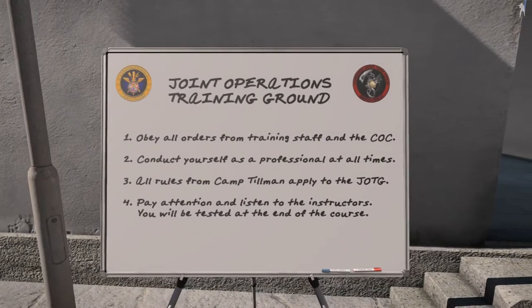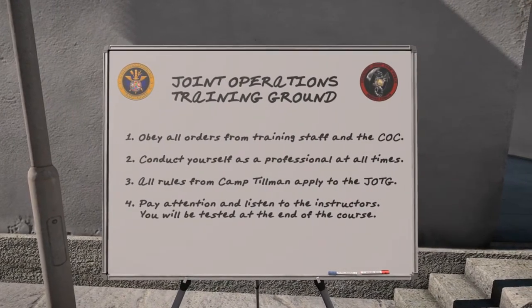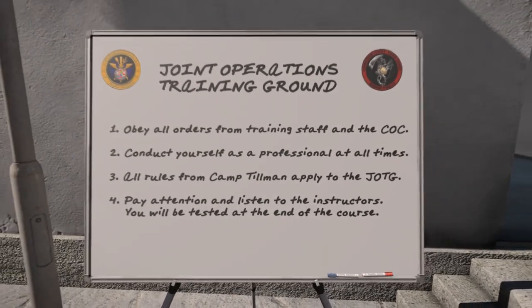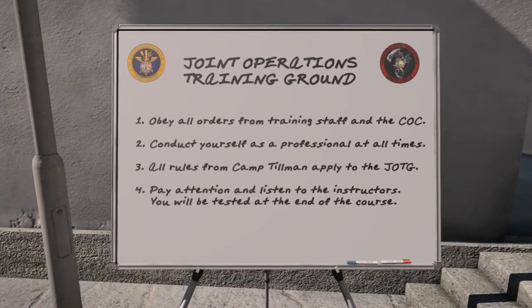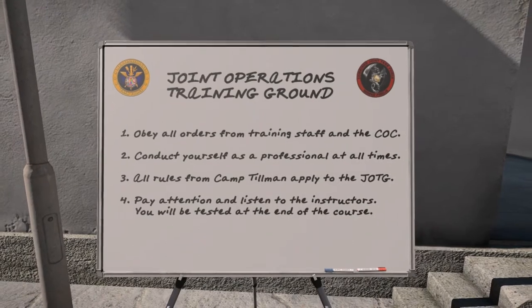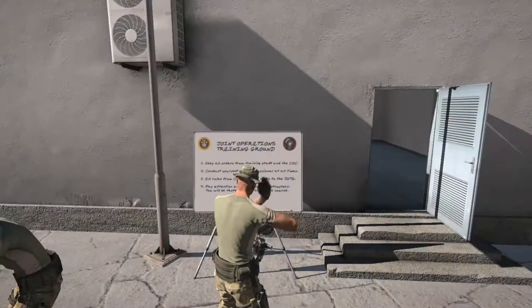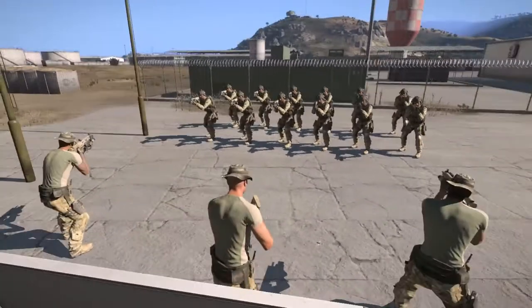The rules are very simple. 1. Obey all orders from training staff and the chain of command. 2. Conduct yourself as a professional at all times. 3. All rules from Camp Tillman apply to the JOTG. Lastly, pay attention and listen to the instructors because you will be tested at the end of most courses.